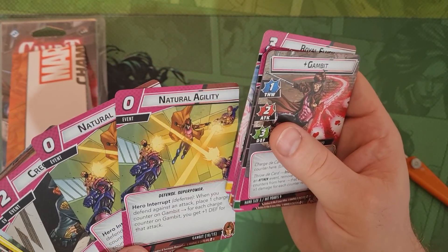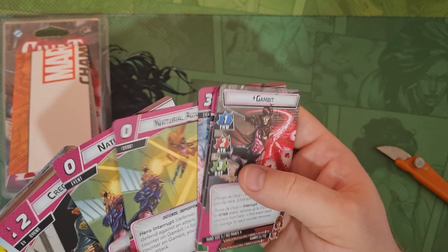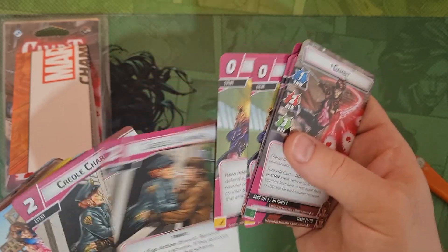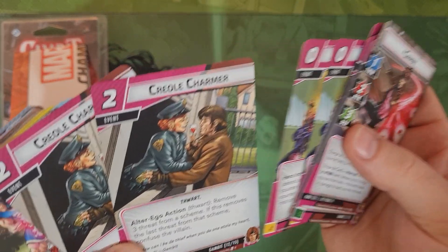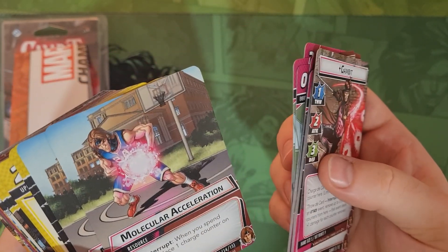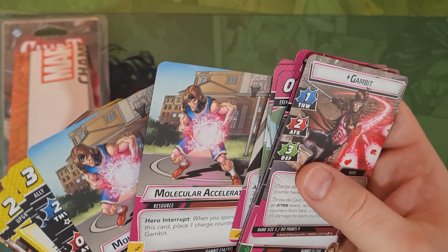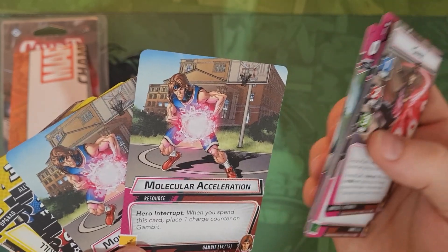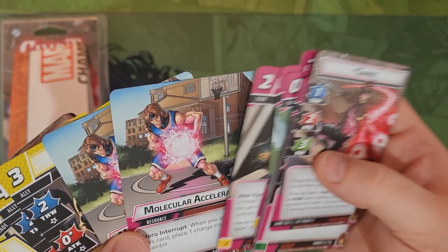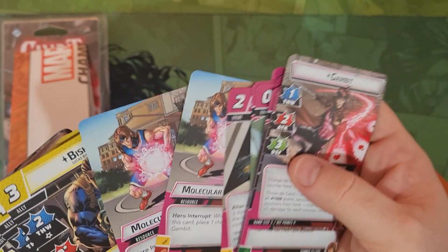You can only remove up to three counters at once so you're going to get nine damage off Royal Flush across one character or spread across multiple. Natural Agility - two copies - when you defend against an attack, place one charge counter on Gambit, and for each charge counter on Gambit you get plus one defense, so that's handy. Creole a Charmer - two copies - removes three threat from a scheme, and if this removes the last threat you also confuse the villain. Molecular Acceleration, when you spend this card, places one charge counter on Gambit and has both an energy and a fist resource, so it's essentially a double resource that also builds your charge counters.